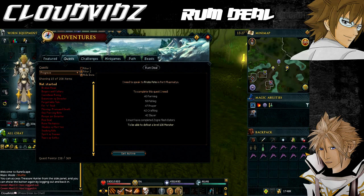Hey everyone, Cloud here and welcome to my guide on the Rum Deal quest. For this quest you need the following requirements — you must complete these quests: Priests in Peril, Zogre Flesh Eaters, Big Chompy Bird Hunting, Jungle Potion, and Druidic Ritual. You also need the following skills: level 40 Farming which can be boosted, level 42 Crafting, level 47 Prayer, level 50 Fishing which can be boosted, and level 42 Slayer.